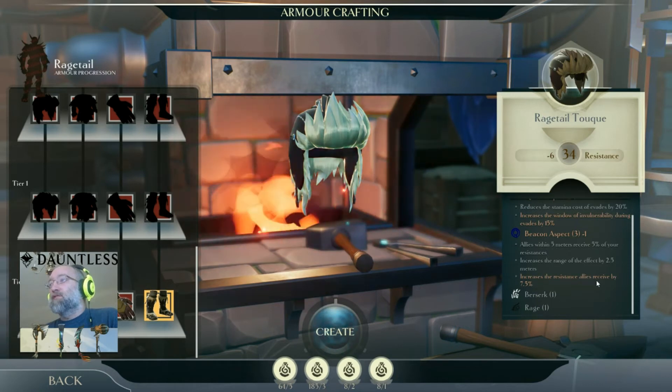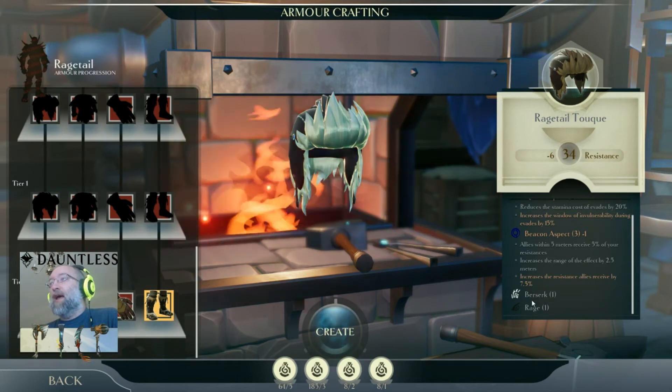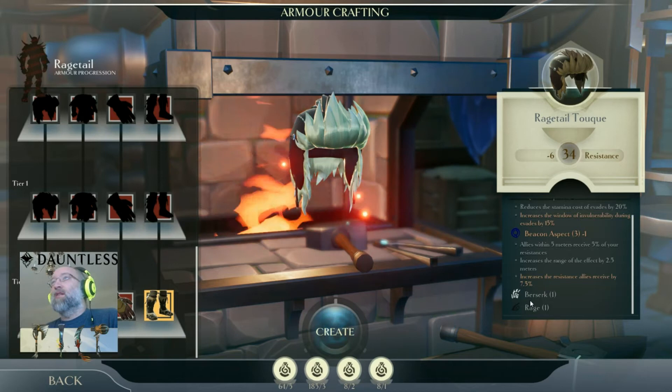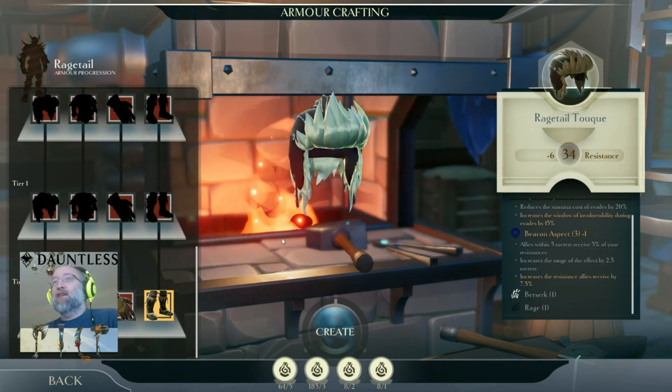Beacon Aspect increases the range of the effect by 2.5, and the next tier increases the resistance allies receive by 7.5. These are the stats the item you craft would have, but unfortunately they don't tell you what it is until you equip it. I'll link that resource down below — it's still a work in progress but he's still working on it.